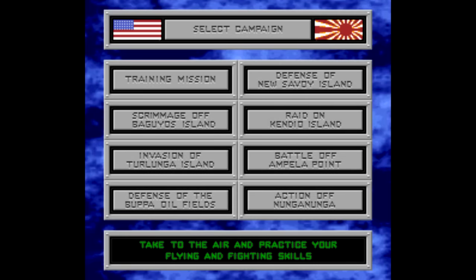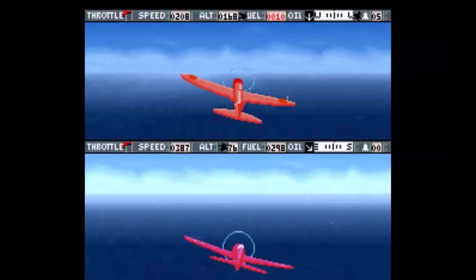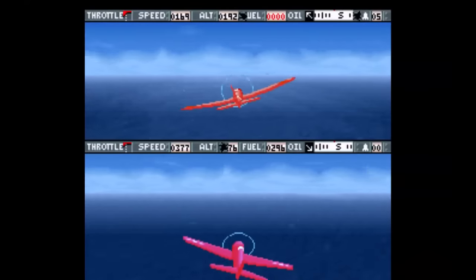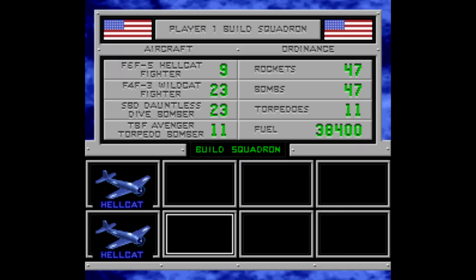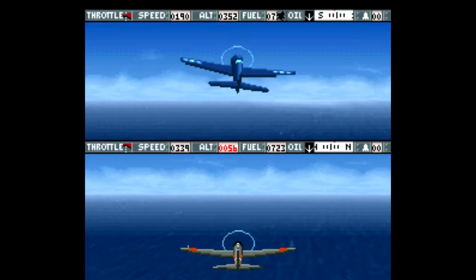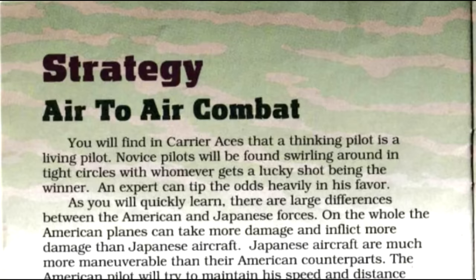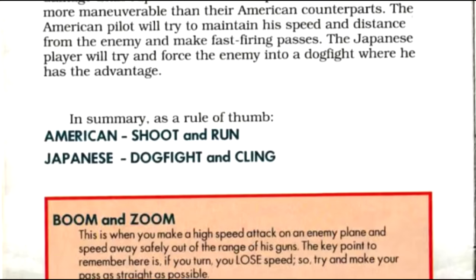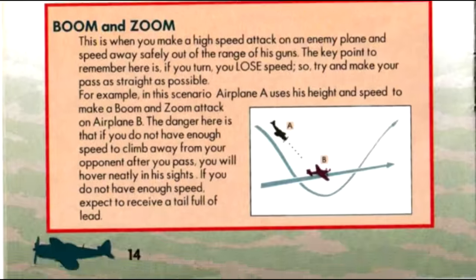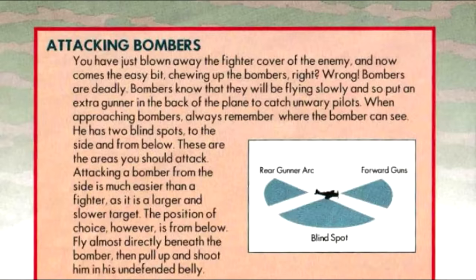Thankfully, Carrier Aces does stand out a bit. The highlight of this game is the structure — there are eight different missions to complete in any order, each featuring different objectives. One mission has you attacking an island, one has you defending it, some are all-out dogfights, and some are bombing raids. After choosing a mission, you build your squadron from the planes available on your aircraft carrier. Each side has four planes to choose from: fighters, dive bombers, and torpedo bombers, so you'll want to pick the right aircraft for the right mission. The manual goes into significant detail on the differences between the American and Japanese planes, describing their strengths and flying styles.